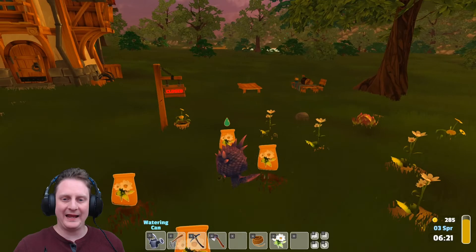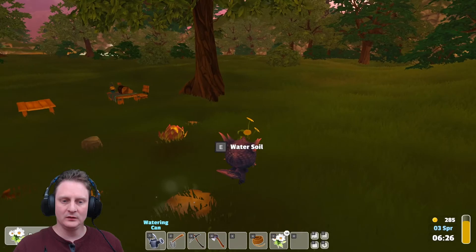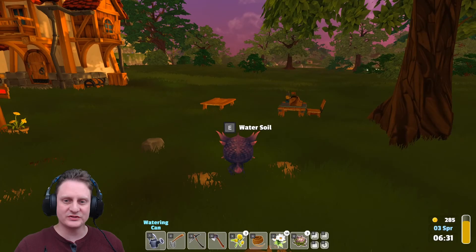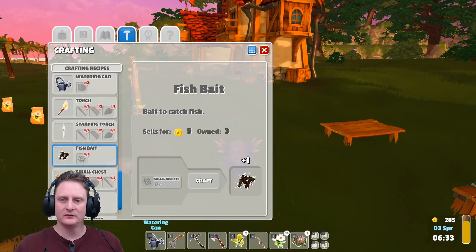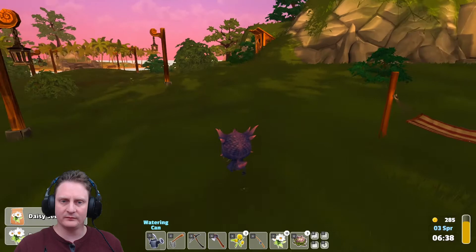We've got 285 gold coins at the moment. We've got a couple dandelions, 13 daisies, 14 total. We've got the stuff we need to make a fishing pole, so let's do that, plus some extra bait. That will let us go catch some fish, which I'm sure will sell pretty good. Meantime, let's grab some of these daisies that are laying around.